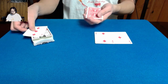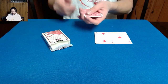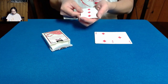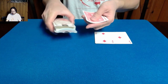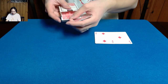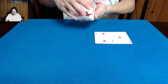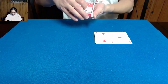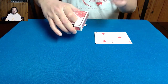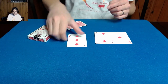We're going to do something a little bit different with the three — we're actually going to be using the card box now. Would you believe that the three is going to penetrate through the card box? Let's go ahead and place the three into the card box, like so. And let's close that up. Watch — ready? The three has penetrated through the card box, because there it is.